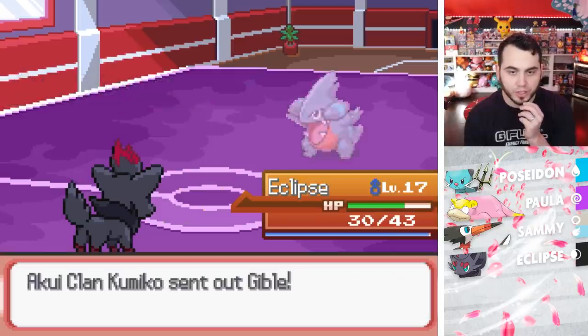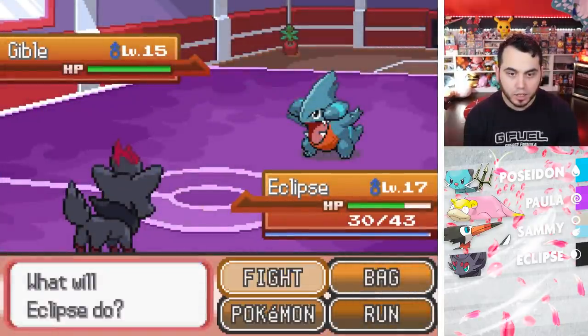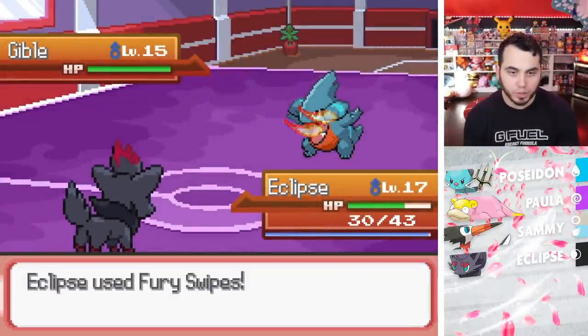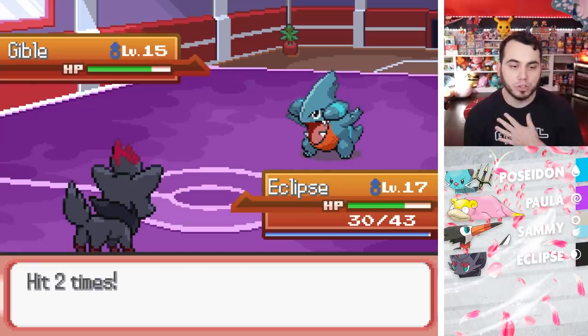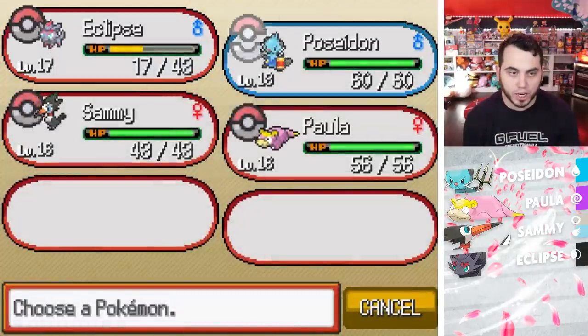Eclipse doing big things. Here comes a Gible — bro, you really just sent out a Gible on me? All right, I've got to trust that I can take one hit, so I'm going to Fury Swipes. Oh, he might have Rough Skin! Oh god, I almost just choked that. Oh, he's got Dragon Breath — I have to switch out.